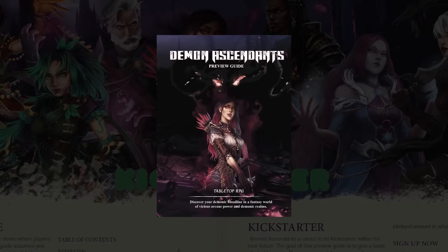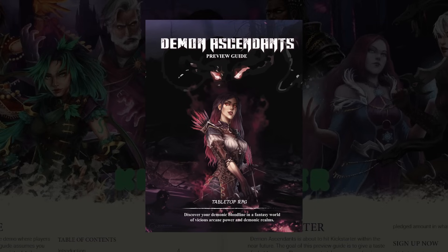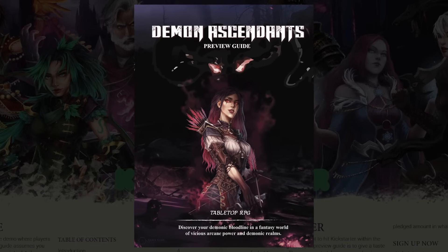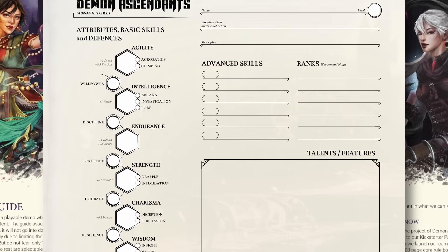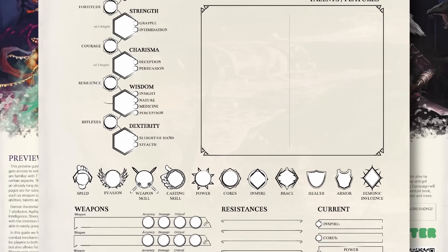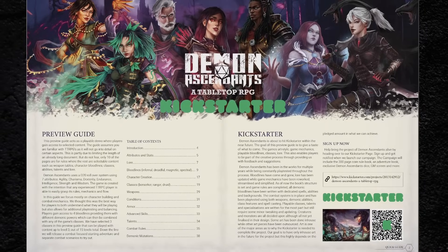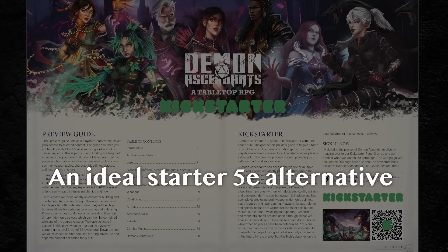There's this tabletop RPG launching on Kickstarter called Demon Ascendance that, at first blush, I thought was just a D&D 5e clone that didn't go that far afield from the 5e rules. But when I took a closer look and had the author Ludwig Emtas explain his design choices to me, I realized that this game is a perfect blueprint on how to take 5e and make it more focused, more streamlined, and just more fun to play — all without just replacing everything in the rules.